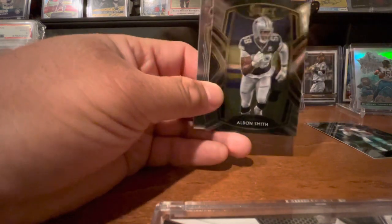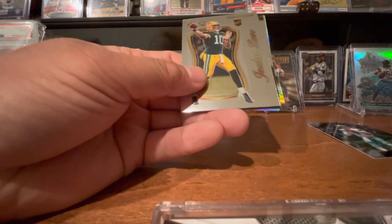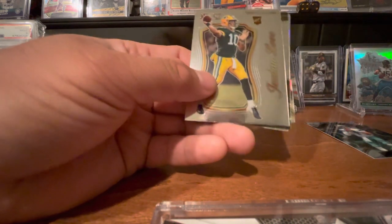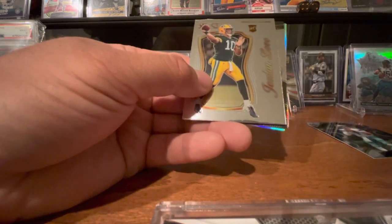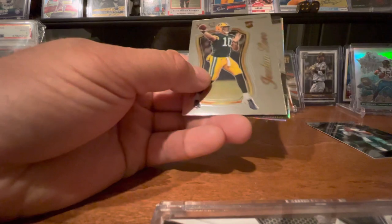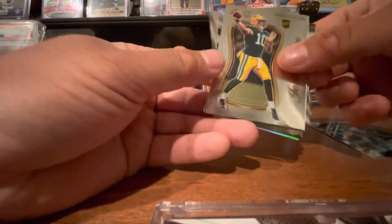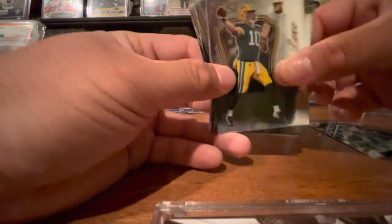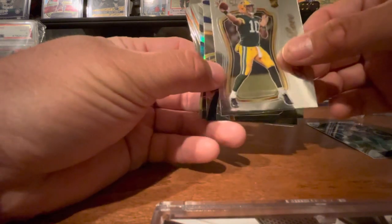Nice, that's a cool-looking card. Alden Smith — not a rookie though. Jordan Love — that's a pretty nice little card there. Jordan Love — he might be the starting quarterback this next season, we will see. I hope they give him a shot. If Aaron Rodgers is going to continue to be a little diva, let Jordan Love play.